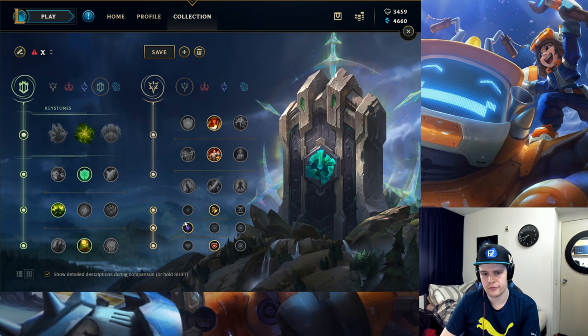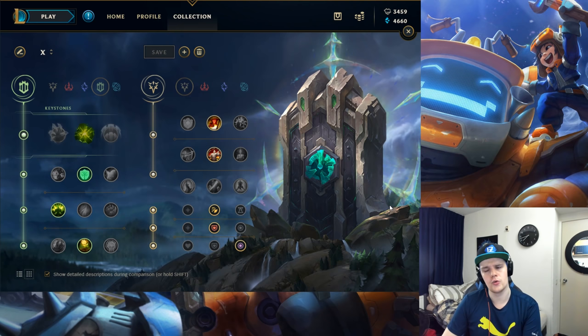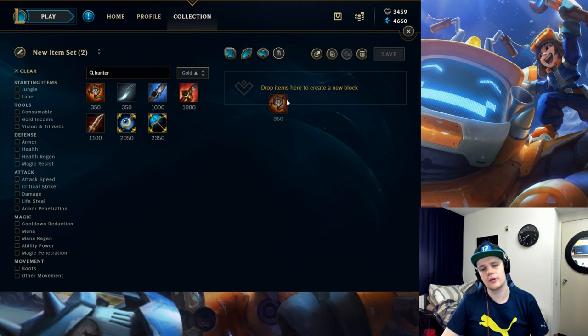For stat shards, Attack Speed is best as it helps with jungle clear the most. Then take Armor, and maybe double Armor if that's best into the enemy team — otherwise Armor and Magic Resist works too. You don't need damage; you have your Q to clear camps and Cinderhulk to help clear camps effectively. That's the rune page for Nunu — let's get right into the item build.